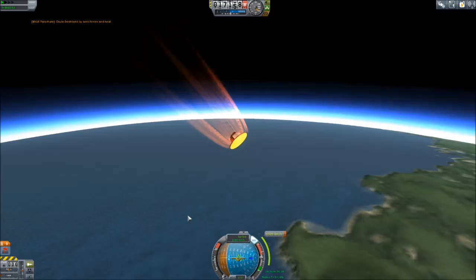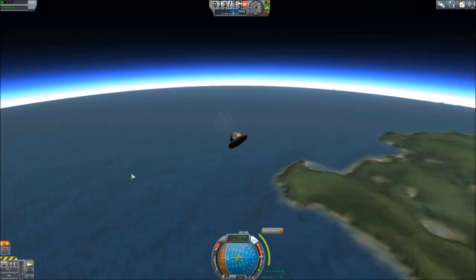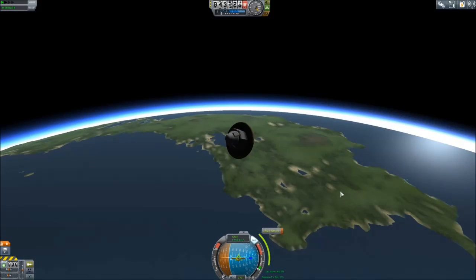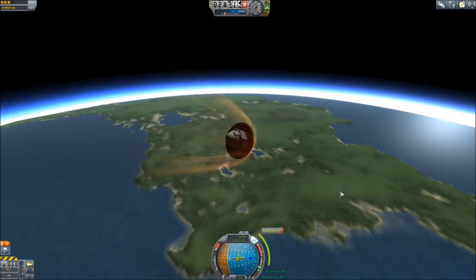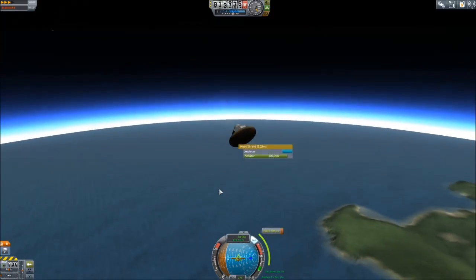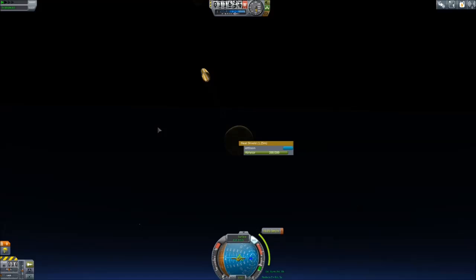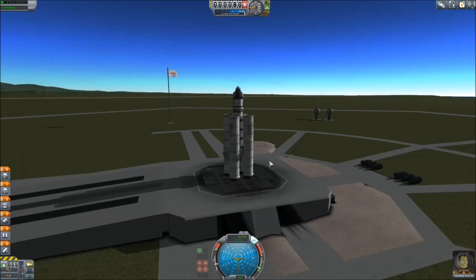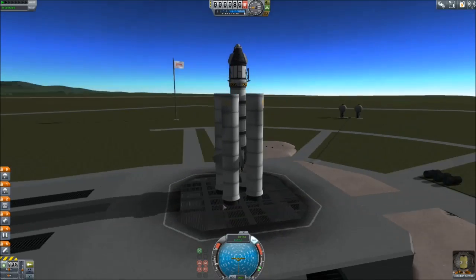We wanted the parachute to already be deployed - oh, 'destroyed by air forces and heat!' Wow. So we're still slowing down, but that was a little different from what I expected. Let's reload and see if we can get this to successfully do what it's supposed to. Look - here's the ablation shield going as it's supposed to, we shouldn't be flipping over. We got a little bit of heat even under physical time acceleration, and the parachute deployed. Look at that - reentry heat is not destroying us. We have Minmus and the Mun in the same shot, pretty good stuff.